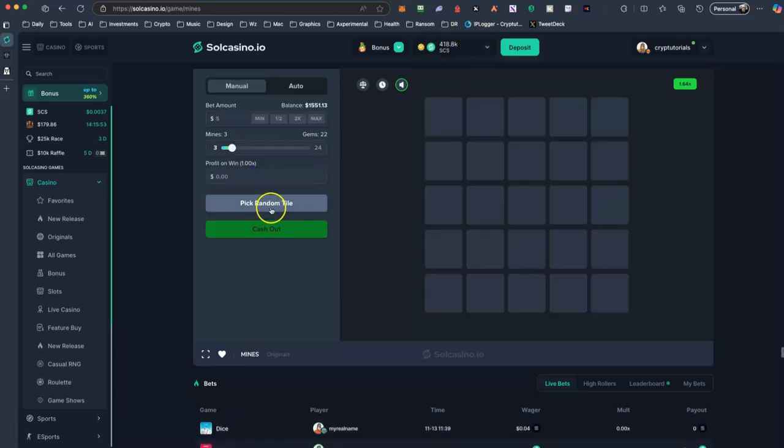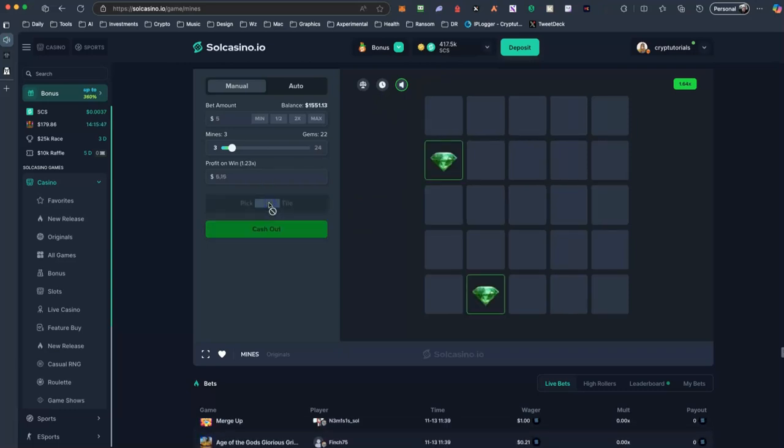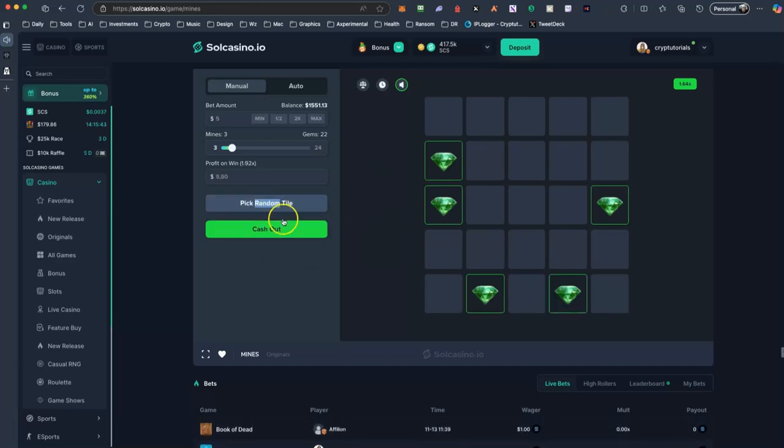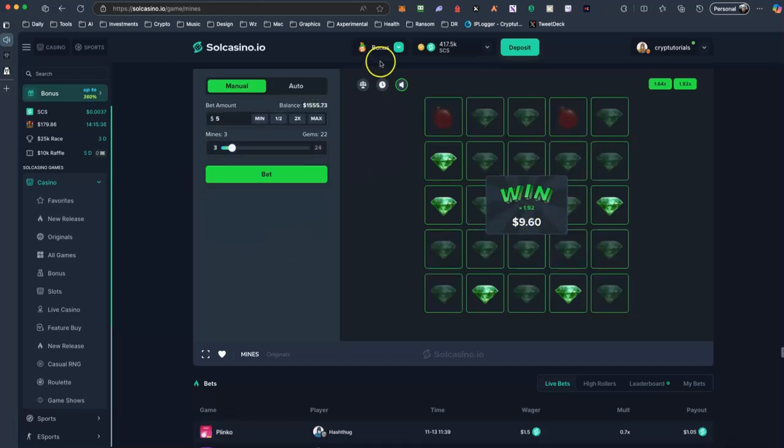Let's do it another time. You can also pick random tiles. The profit here is 960. Of course it's randomly done. I have earned — as you can see, from 418 it's 420 right now CCS.